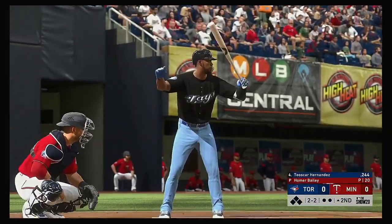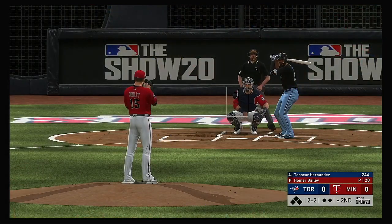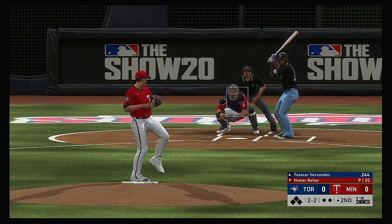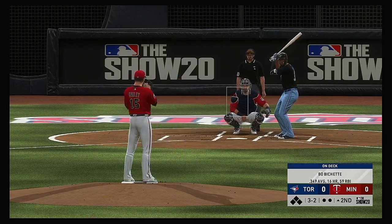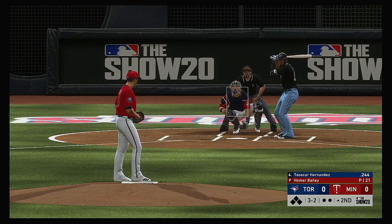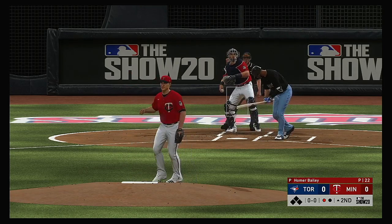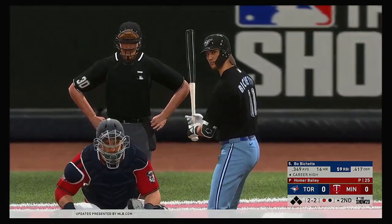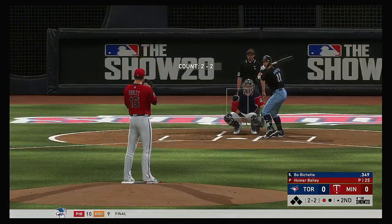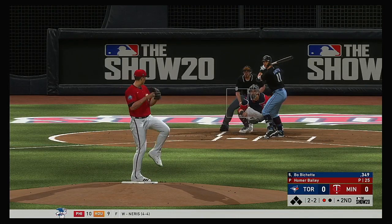Now the Toronto number four hitter, Teoscar Hernandez. The season batting average comes in down in the .240s. You don't want to walk him because he might steal a base, but you don't want to groove a fastball either because he can take you out of the yard. And it was a swinging strike three — Hernandez goes quietly leading off the second.